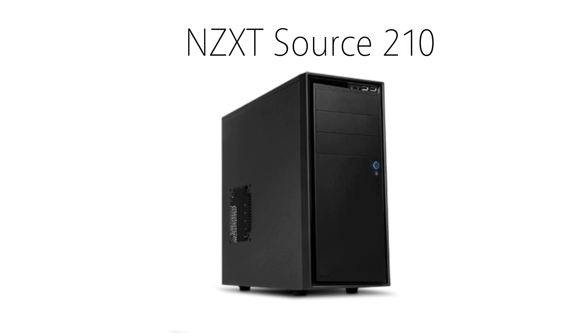Finally, the case. This is where personal opinion or general cheapness comes in. A case can be what you show off to everyone, or you just put it on your desk and forget about it. To keep this build moderately cheaper but still have some extras, I went with the NZXT Source 210. This is a good quality case that has a simple style and holds everything together with some pretty good airflow. It's your build to do whatever you want in terms of a case, but if you just want a cheap reliable one, you can get this for around $40.